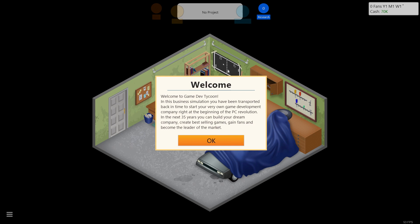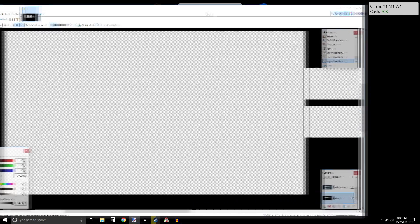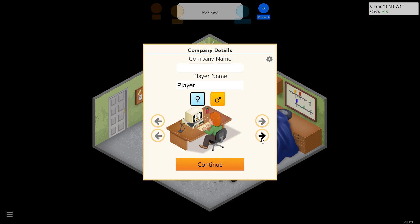Hello everyone and welcome to Game Dev Tycoon. This is a little bit of a different version of Game Dev Tycoon - if you've already seen a playthrough, once we create a game we will then create the cover art for it. Let's pick a lovely red-headed gentleman. I'll call her a young lady: Poonty Twinklebottom.